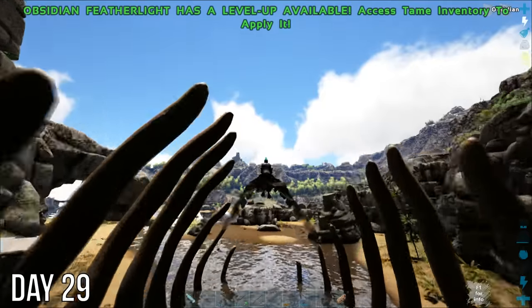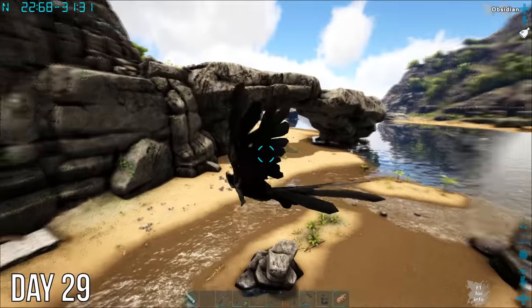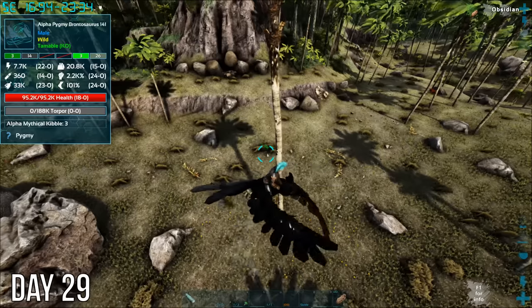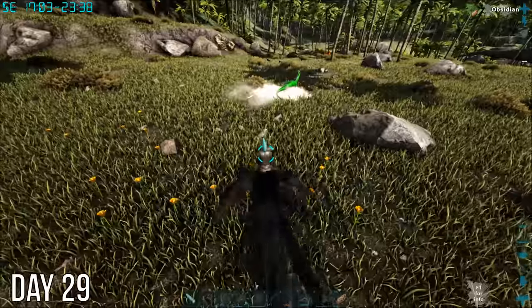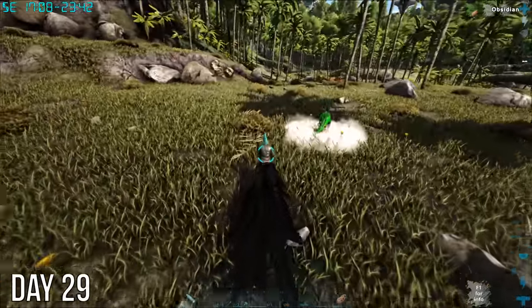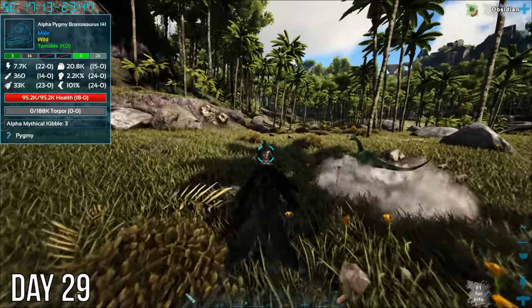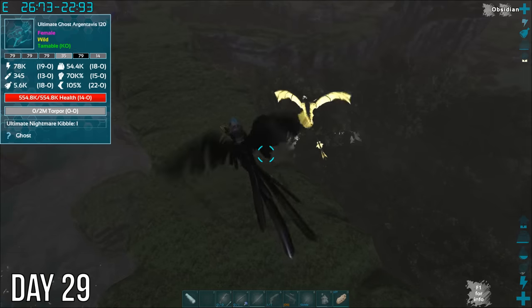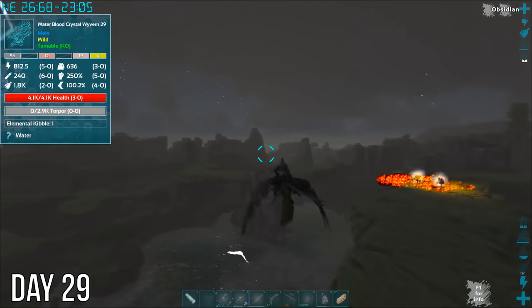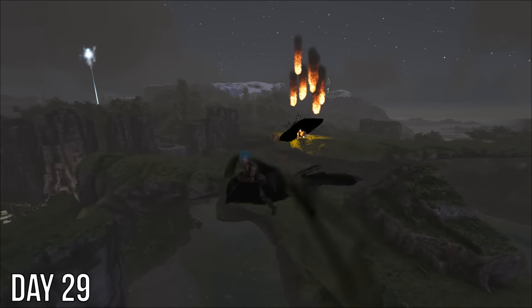Headed out the next morning to find that prime rex was back right outside my door — a little too close for comfort. Back to looking for things I could tame, I spotted this really cute pygmy bronto. I didn't have the kibble to tame it yet, but I did run into this familiar parasaur so I could get some summoner eggs. There was firepower — look at that power, whoa! Looks like a black hole or something.